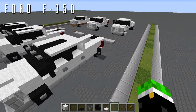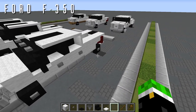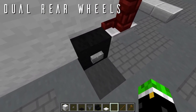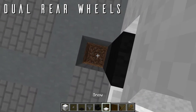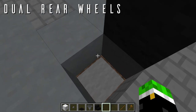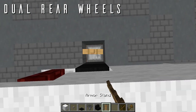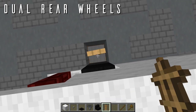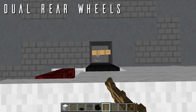The last step for the F-350 is adding the optional dual wheels, which you can leave out if you prefer. To start, knock out the button on the outer side of the rear wheel, then knock out two blocks down from the wheel. Place seven snow layers in that space — one through seven — which is seven-eighths of a block depth, the perfect height for the armor stand rim. Place an armor stand facing towards the center of the truck, as perfectly aligned as possible — not forward, not angled, straight and level. Keep trying until it's as close as possible.